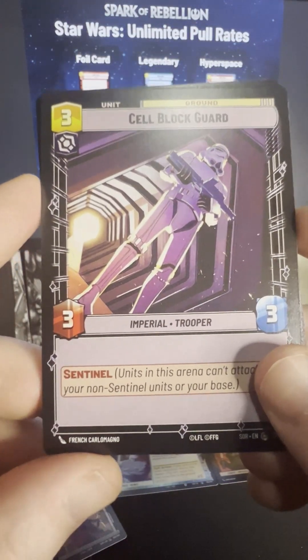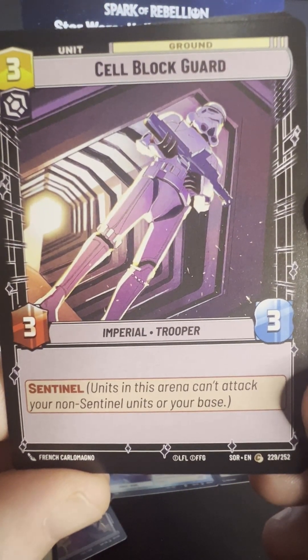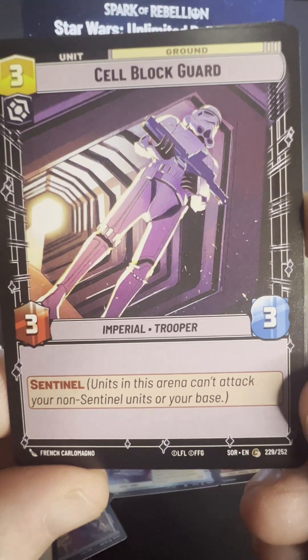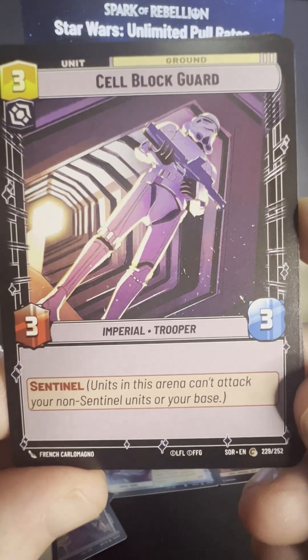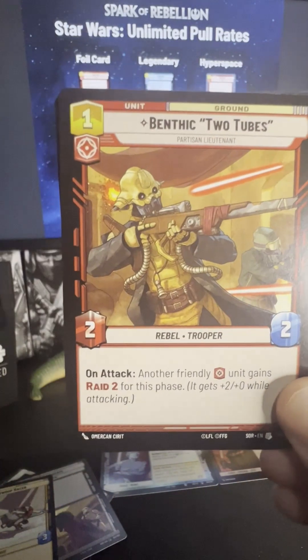Cell Block Guard — still commons here, just an Imperial Trooper. Units in this arena can attack your non-Sentinel units or your base. Very interesting — so you can actually go after a base, I guess, if there's a Sentinel out already.